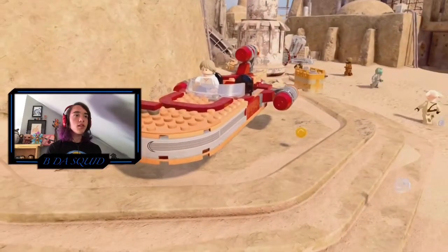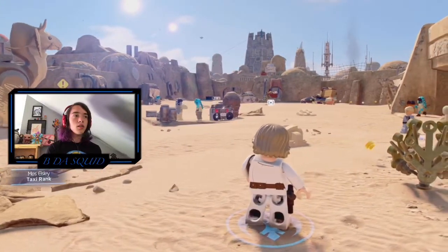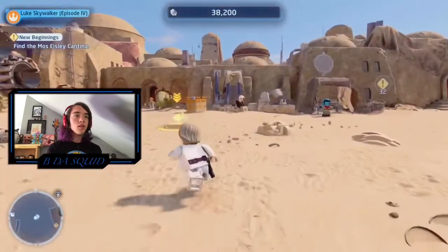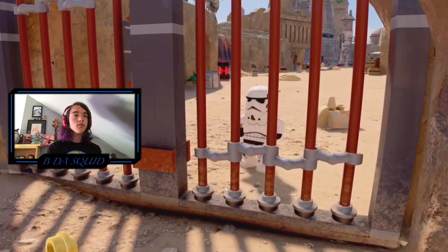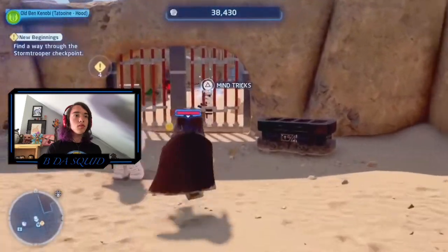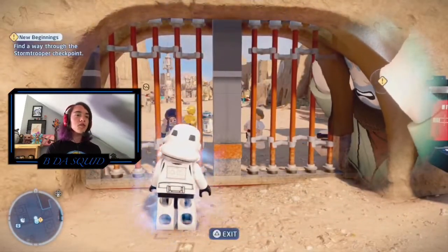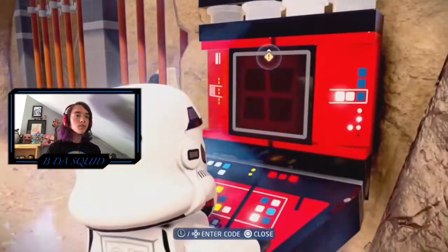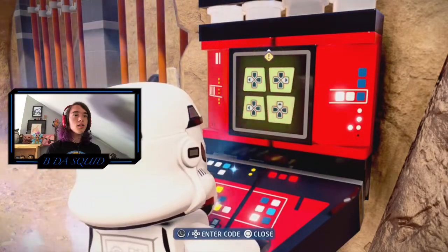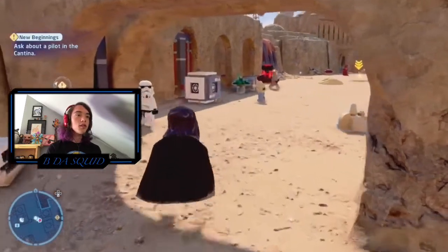Mos Eisley — we'll never find a more wretched hive of scum and villainy. Do you really think we're going to find a pilot here that'll take us to Alderaan? The cantina. 'Let's see your identification and bring those droids over here.' An imperial checkpoint. Mind trick! Nice. I was expecting him to just open the gate, but we can actually control him? That's cool.